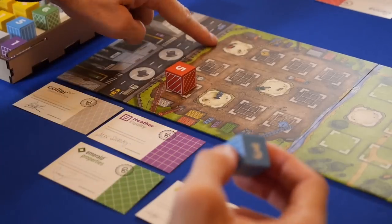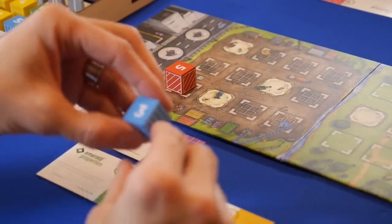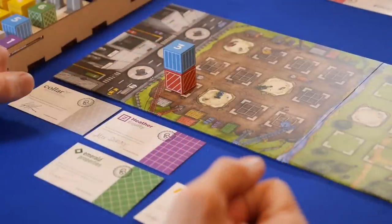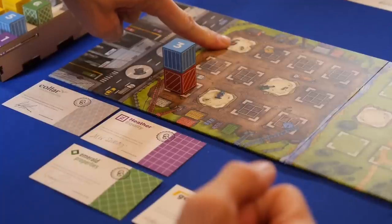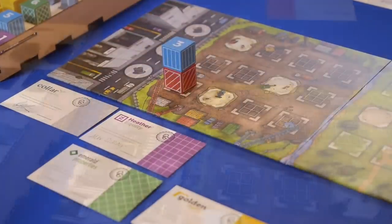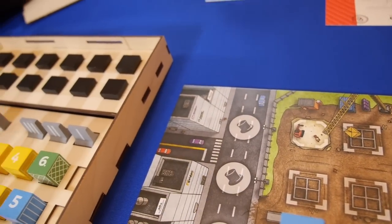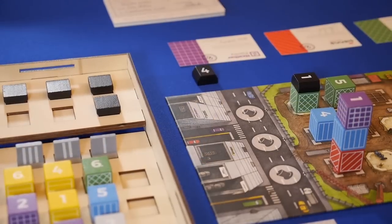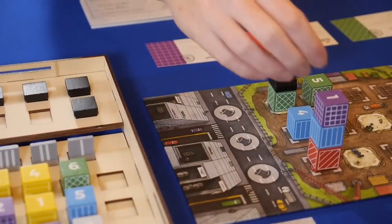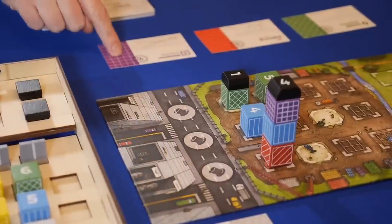Buildings can only be added one row at a time, and they can only be stacked in descending order with the smaller value blocks on top of the larger value blocks. Buildings with slab foundations can only be one block high. Players can also select to bid on a rooftop — once a roof is added, that building is complete, and at the end of the game, the player who owns the certificate for the highest colored block on the building will get to score it.